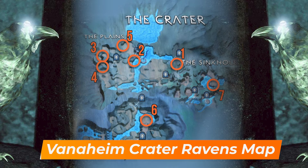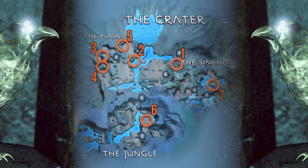The Vanaheim Crater is such a large part of Vanaheim that it deserves its own map and it contains 7 of the 15 ravens in this realm. You can reach the crater by completing a favour called Scent of Survival, which becomes available towards the end of the main story. We also recommend reaching the jungle area in the south of the crater and opening the dam as soon as possible — this will flood the area, allowing you to get around by boat and is necessary to access certain parts of the crater.